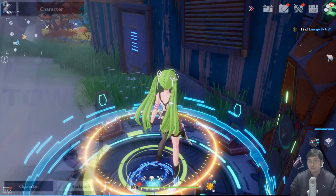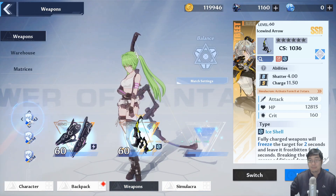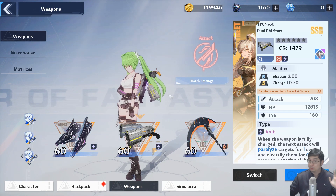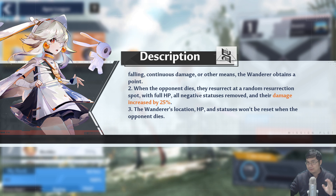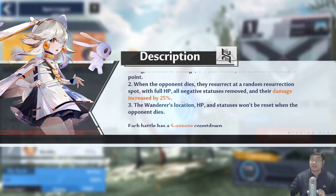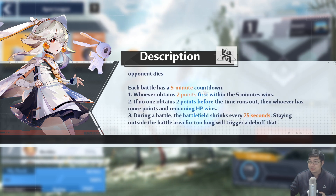My plan for PVP uses three weapon combinations, mainly focused on DPS — two attacker weapons and one healing weapon. You also have two lives in PVP. The second time you die, you resurrect at a random spot with full HP and 25% increased damage, giving you a better chance at a comeback.